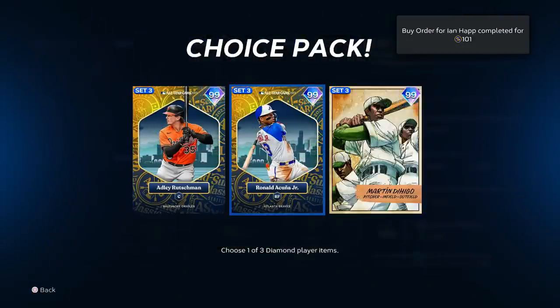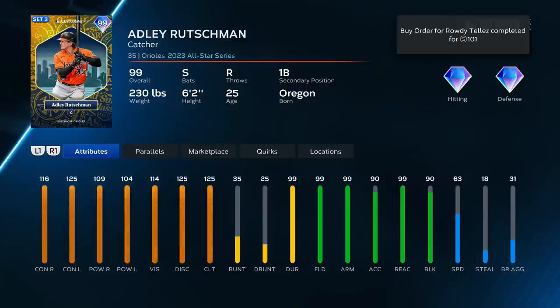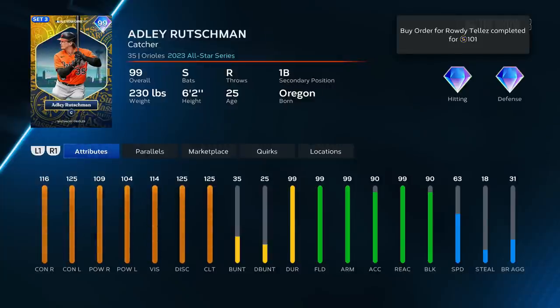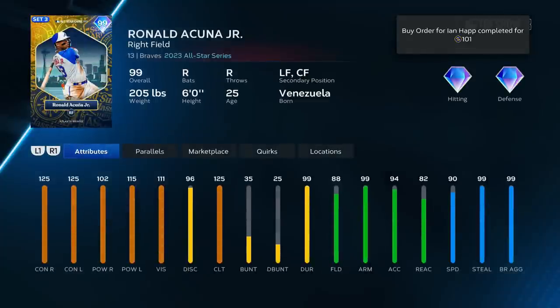Adley Rutschman — he's going to be a lot of people's catcher. 99 fielding, 99 arm strength. I want to be able to throw a change up aimed at the very bottom of the earth and I want Adley to go down there and block it — that arcade grabby claw feeling. This Adley is insane, really good switch hitter, insane hitting stats, vision is there too. Speed is 63, solid. He'll probably be my choice.